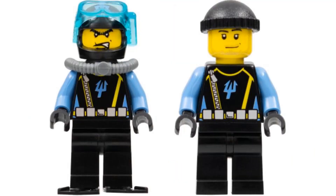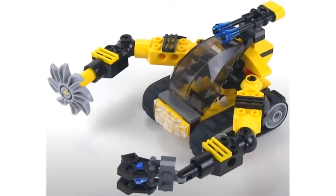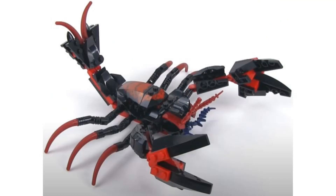Number 3 is Lobster Strike, and it comes with two diver minifigures. The first build is the underwater exploration rover, and I don't like this build that much, even though it is more unique for the theme. It's a treaded vehicle with two arms — one has a hand to grab stuff, and the other has a saw. The other build is a giant lobster, which I really like, and it's my favorite creature in the theme. I like the red and black color scheme and the two big claws that make it look really awesome. It also has some movement for the claws, legs, and tail.